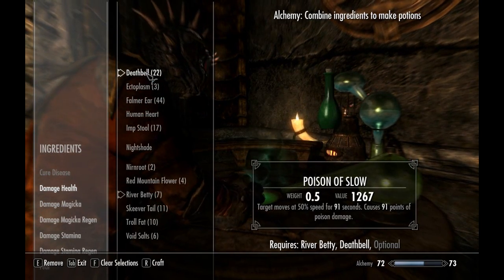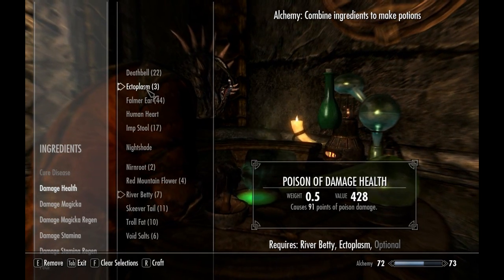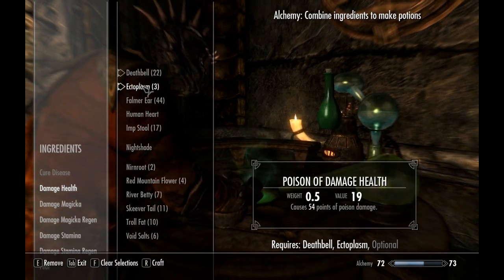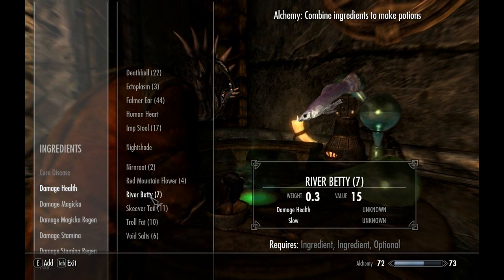River Betty and Death Bell are the most poisonous things in the entire game. That still does 91. That only does 54. So River Betty is actually more poisonous than Death Bell. So if you can get River Betty, then you are set.